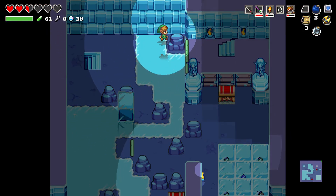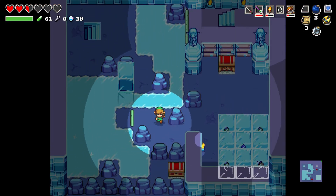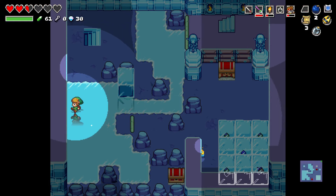I see what I gotta do — go this way, stop there, go down this way, go this way, and now we can come down here and now we're good. Oh, but there's a treasure chest over there — how do I get there? Are these bombable? Nope, not bombable.